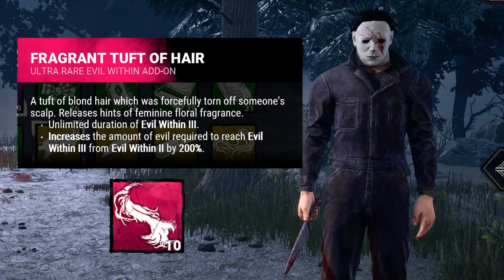Michael Myers' Infinite Tier 3 add-on, The Fragrant Tuft of Hair, is always considered by newer players to be an unbeatably strong add-on. With it, once Michael Myers hits Tier 3 of his power, all of his attacks for the rest of the match will down survivors in a single hit, even if they're at full health.